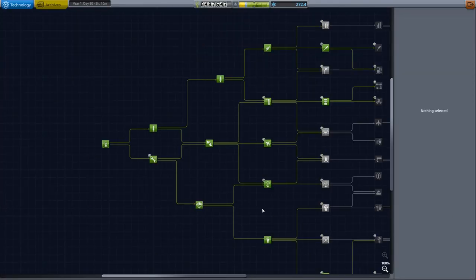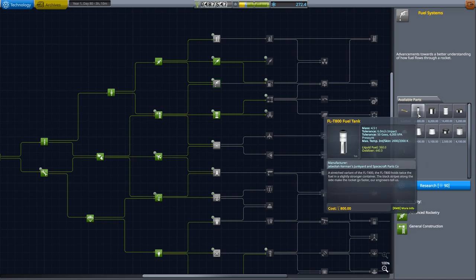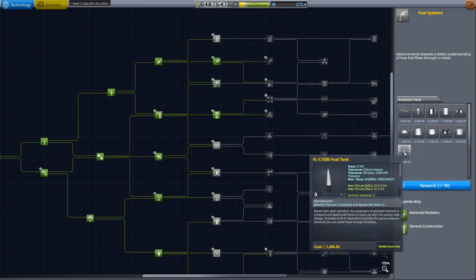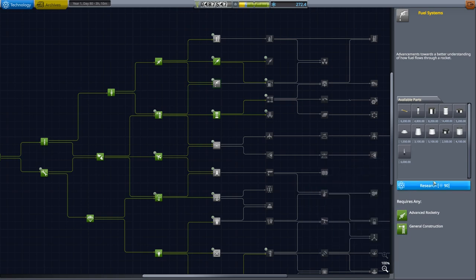Let's take a look into research. The one I mentioned previously that we wanted next is fuel systems - just so much more flexibility. One: larger fuel tanks. Two: fuel ducts. Three: the Russian-style Korolev cross sort of deploying boosters. These are really quite powerful with engines attached. They're much more streamlined than our kick motor kind of ones that we have at the moment.